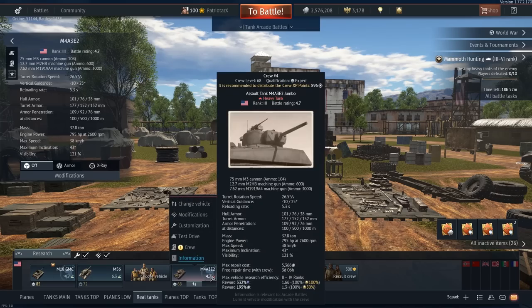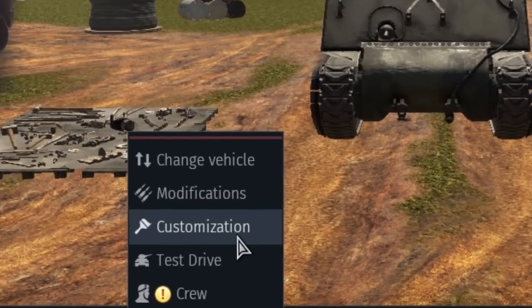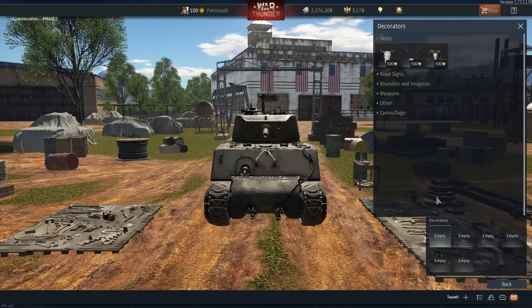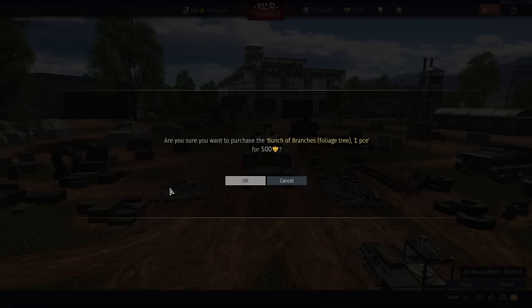In War Thunder, camouflage can be found in the vehicle customization tab. First is the painting of the tank, but that is not what this video is about. This video is about camouflage in the decorators window. Obviously the fastest way to get the bushes is to buy them for 500 golden eagles.